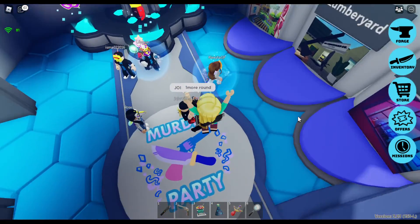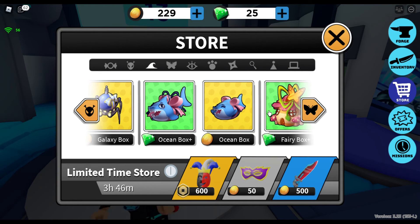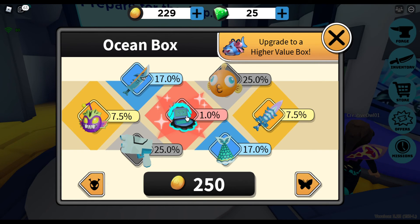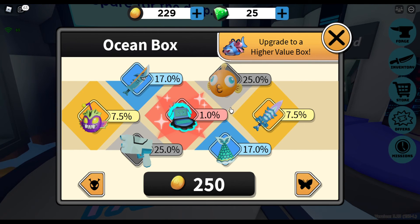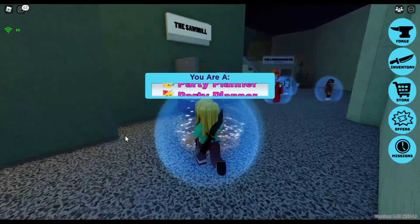I'm still waiting to be able to get another box — I'm just going to work through the boxes. The next one we can get is the ocean box. We would like a better knife or a better gun. I'm not sure how good the neon clamshell is — it's a mythic, so it's good, but it's like a 1% chance.